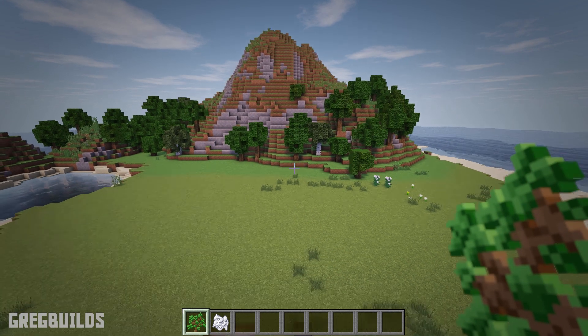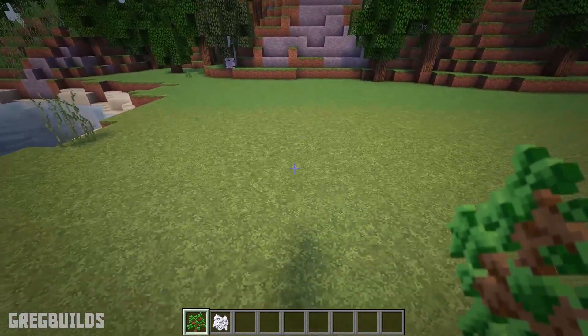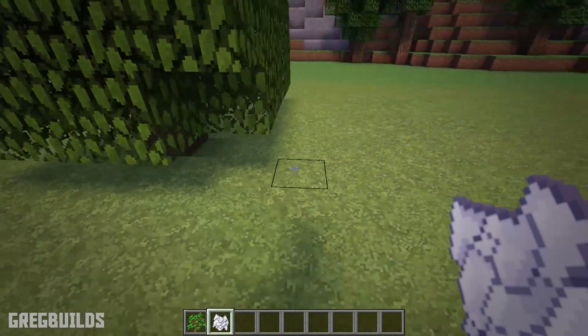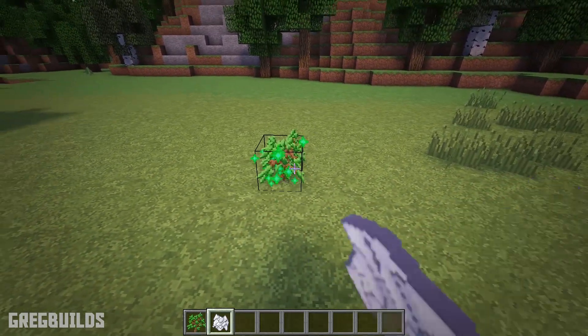Before we start, we'll need to find the perfect tree, or we could plant our own tree for the treehouse. To plant a tree, use a seed and place it in the ground, then we can use bone meal to speed up the growing process. Each time you plant a tree they will grow a little different, so you can plant a bunch of trees and pick which one you like the best.